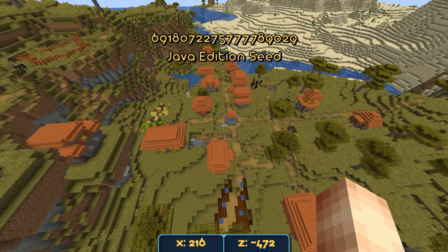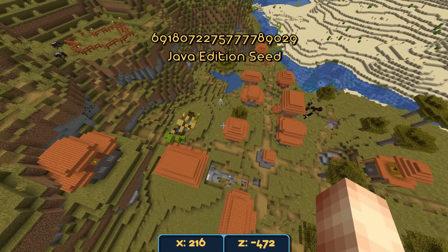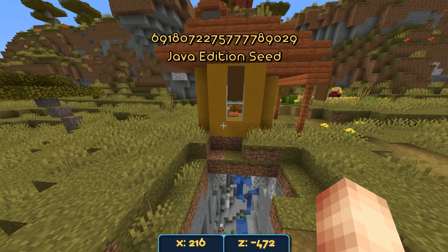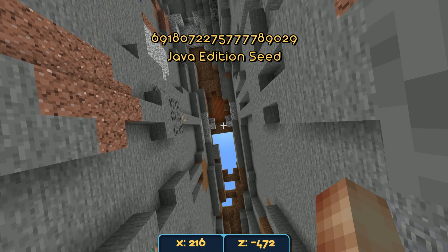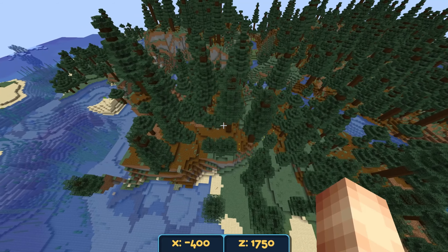Here's the second closest village to spawn. It's pretty decent — partially on top of the savannah plateau, multi-leveled. There's a ravine going under it. Unfortunately it doesn't split the village in two, it just goes under, but we do have parts of the village generating at the bottom of the ravine, namely these roads over here.